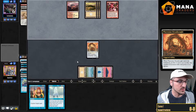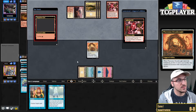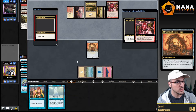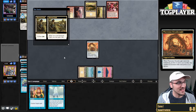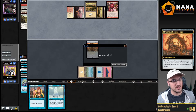Seal of Cleansing would be a beating. Renewed Faith. Last look — can he find Swords to Plowshares? It's the only card that matters at this point. Nope, he cannot find it. Sounds great. All right, awesome.